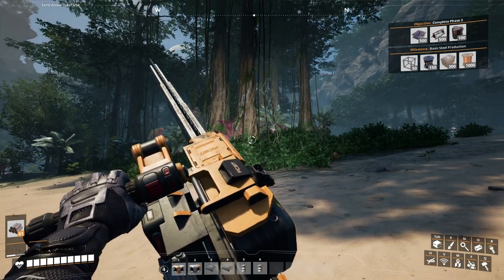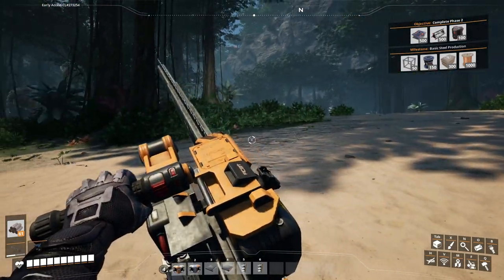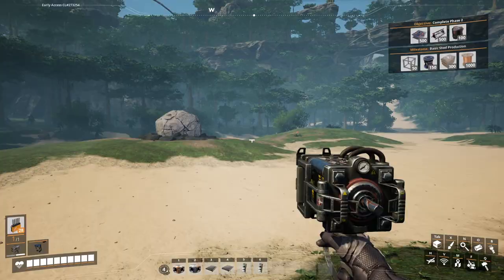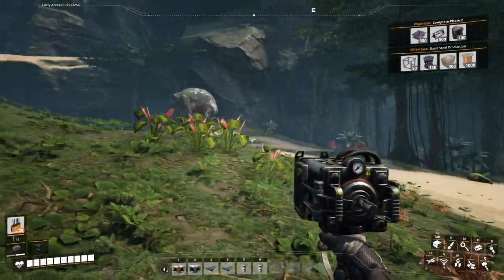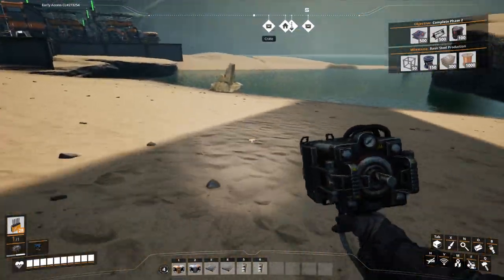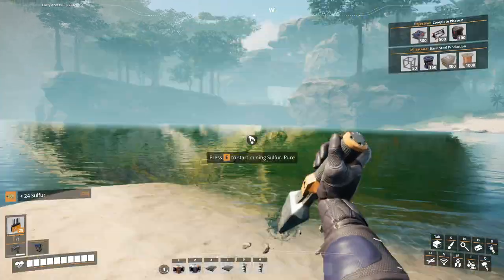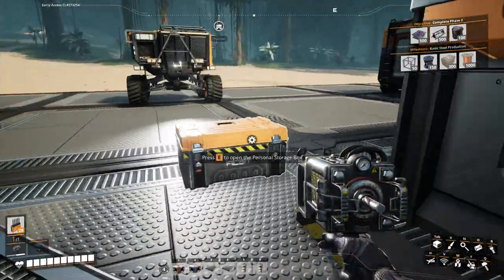I'll throw some music over it and do a time-lapse, but for now I'll just pause recording, cut, and come back once it's clear. Alright, I think I did a pretty decent job cleaning this up. We've got two ore veins there and another one there between these two little hills, and then one here that's blocked by a rock — we'll need an explosive for that. We also have a limestone one and a silver one.